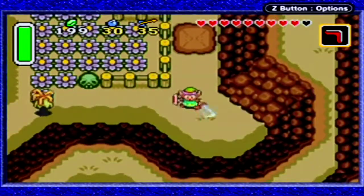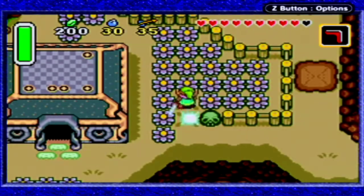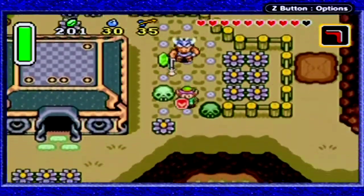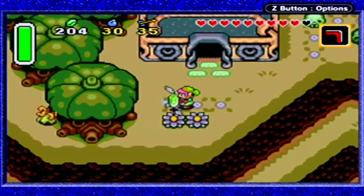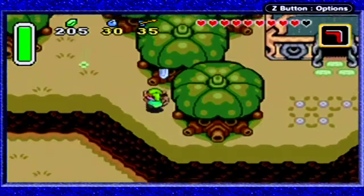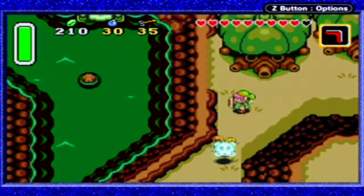That's a Dark World Zora. Get out of here. And don't forget — if you ever need to go back to the Light World, don't hesitate to use the Magic Mirror. That'll get you back in a flash.